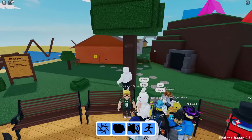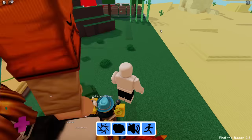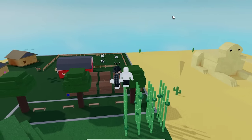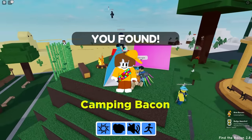We have to find 110 of them. I think there's one in the tree here — I can climb up the ladder. A wood bacon! Only 108 more to go. So let's head on up. It's like an obby. And the fly bacon — first try! Shy bacon in the wall there. So let's just head on up here into the campsite. He's hiding in the tent — a camping bacon.